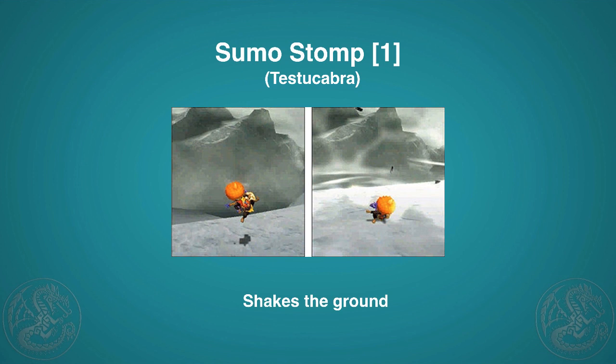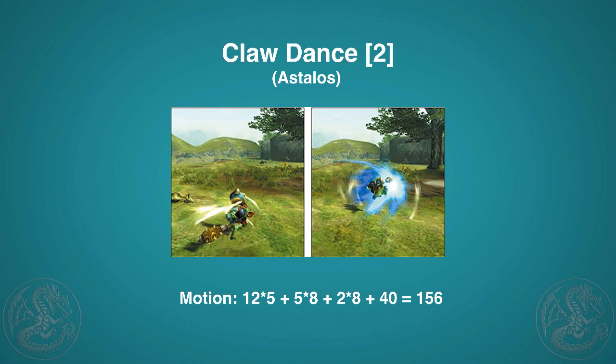Next up is Sumo Stomp — the feline learns it from Tetsukabra. It shakes the ground almost like creating a tremor, which can upset monsters and create new opportunities. Next is Claw Dance, which takes two points and is unlocked by killing an Astellos. This move takes quite a long time to activate, so you'll only want to do it when a monster is down — trip it, then do this and you could deal a lot of damage. I don't believe impact or elemental damage carries over; I think this is all fixed damage.